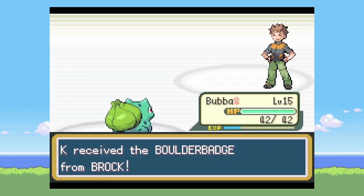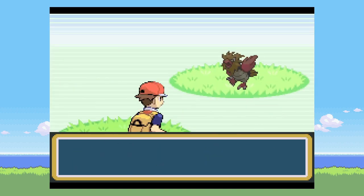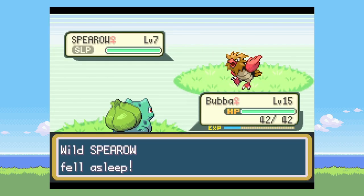I had a couple of runs get past Brock with Charmander. You kind of just have to get a good special move in, or just hope they don't use Rock Tomb.